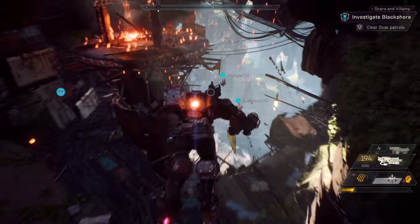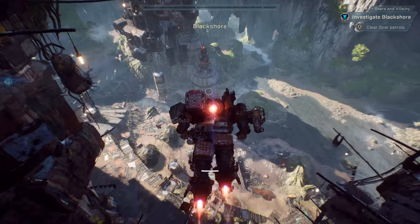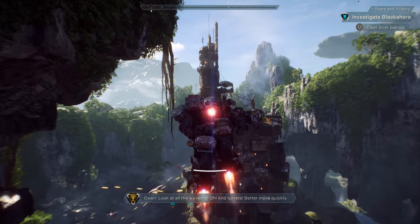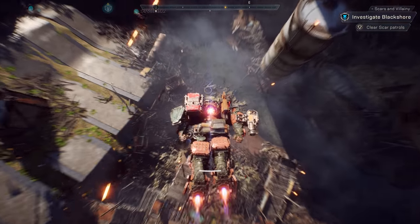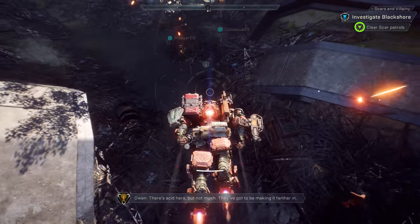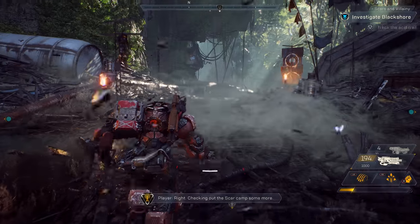The Scars are relentless invaders who crave the ancient power of the Shaper technology, and they're in a constant conflict with the Freelancers. Up ahead we have a SCAR watchtower. Our squad should probably tread lightly here so they don't call for reinforcements — or we could just blow it up. Look at all the weapons and turrets! Better move quickly. There is acid here, but not much. We've got to be making it farther in.